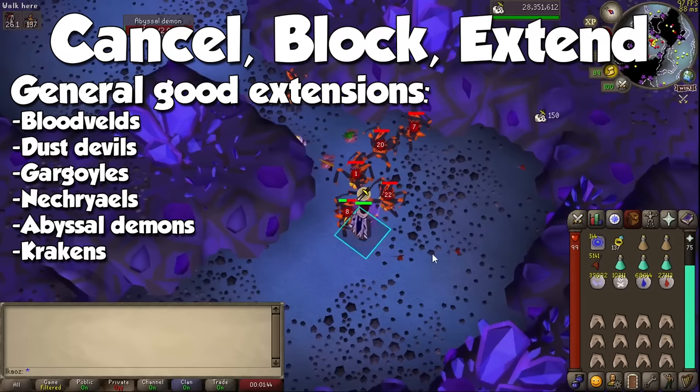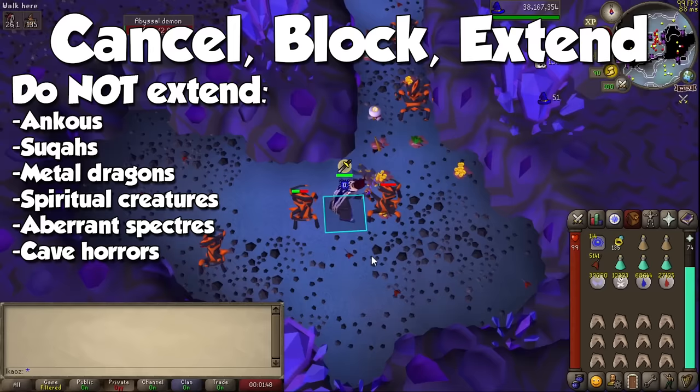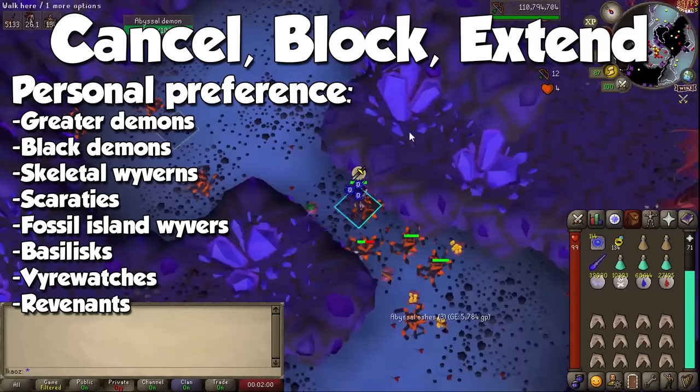I personally extend Black Dragons for KBD and Aviansie for longer Armadyl trips. Under no circumstances should you extend Dark Beasts, Ankous, Suqahs, Metal Dragons, Spiritual Creatures, Aberrant Spectres, and Cave Horrors. Greater Demons, Black Demons, Skeletal Wyverns, Scarabites, Fossil Island Wyverns, Basilisks, Vampires, and Revenants should be extended under your own judgment, and only if you enjoy doing them.